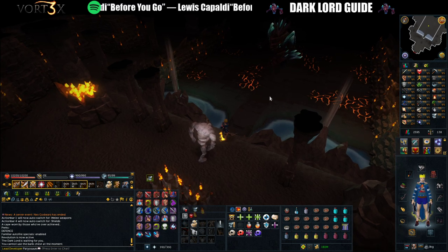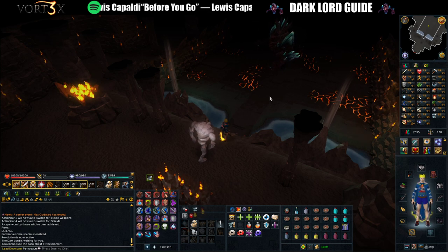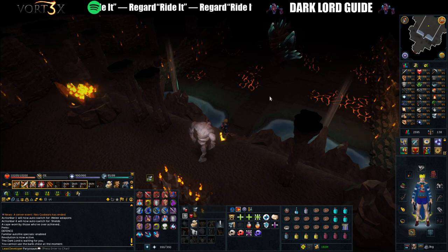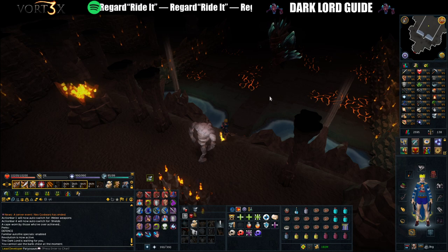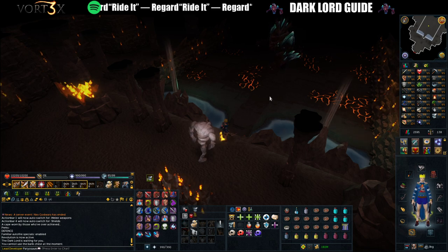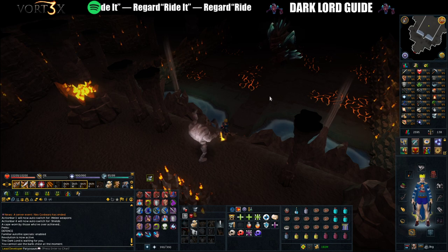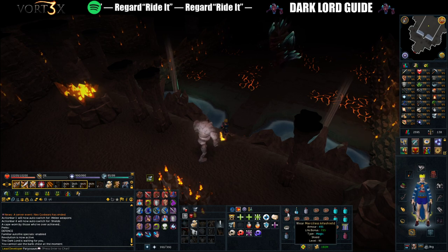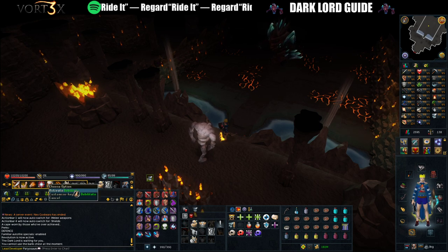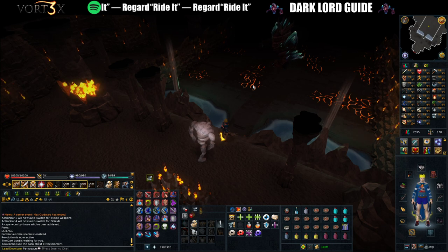These bombs do splash damage, so you need to be super careful about where you stand — if you're standing near another person or running into the path of where they were standing when a bomb dropped, you could get hit. You don't want to PK your teammates, especially near the end of a kill. The bombs can also hit both the boss and the minions — they do a base damage of 3,500, and each successive bomb that hits the boss does 500 more each time. With more experience in a team, you can stand on opposite sides of the boss and use reflect and debilitate to take significantly reduced damage from the bombs while the boss takes a lot of damage, but I wouldn't recommend it while learning.